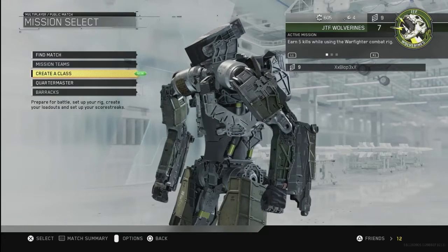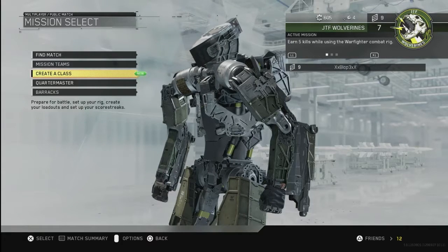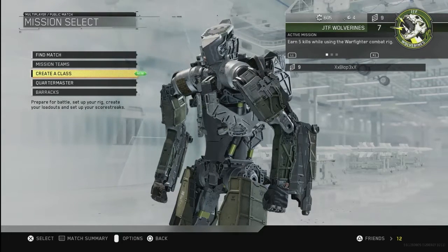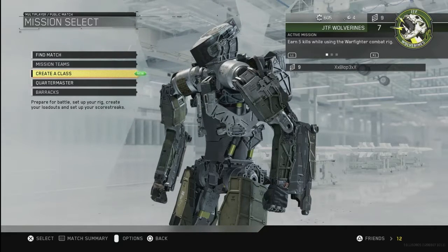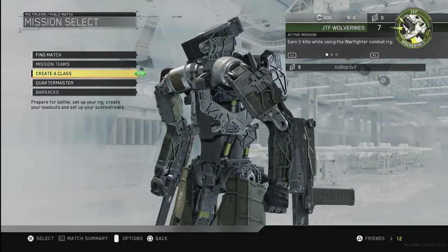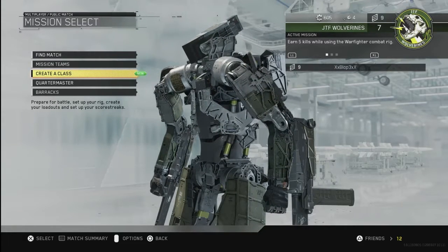If you guys do not know what a nuke is — back in MW2, MW3, and COD Ghosts — you could get a 25 kill streak, and that 25 kill streak would be a nuclear bomb that would hit the map and just kill everyone on the other team, no matter if you were hiding inside, no matter what — everyone would die.